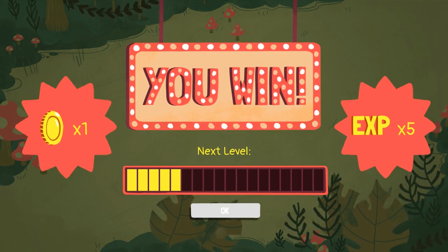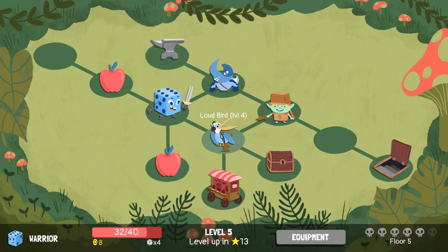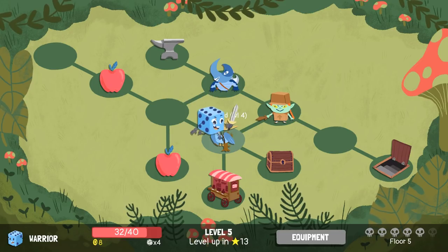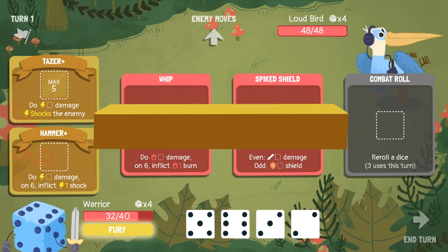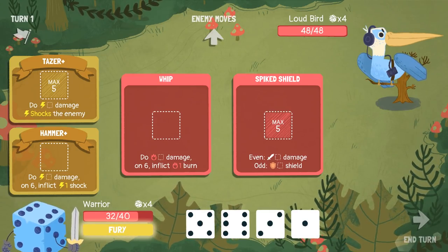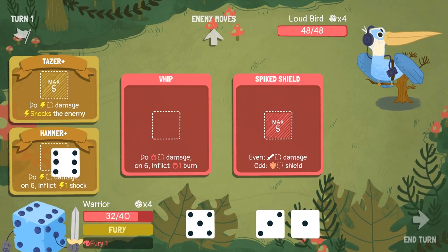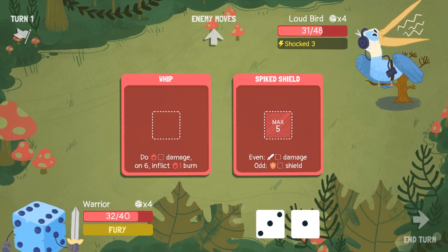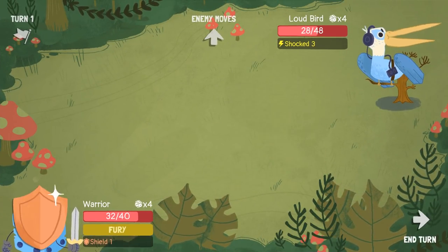I've got a lot of different attack options going into the Loud Bird because that's usually the problem — you try to fight the Loud Bird and you just don't have enough attack options. I kind of want to save the apples because Loud Bird is not a difficult fight per se, it's just a long fight. But I've never fought an upgraded Loud Bird. I've got my Fury ready — let's reroll the two. That was a terrible reroll. Let's do Fury on the hammer, then Taser as well. Everything has now been shocked from that stupid bird, and I'll play Whip and Spike Shield. Boom! What's up, Loud Bird?